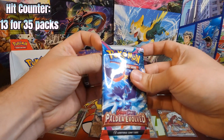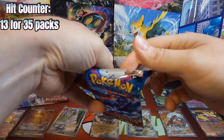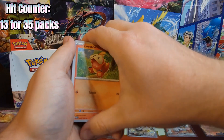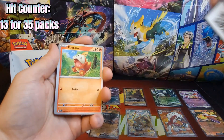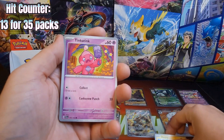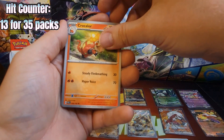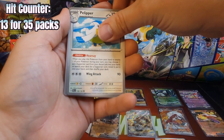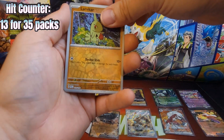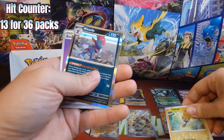We are down to the last pack. I'll slow roll through this one — I won't do the four to the front, I'll just go straight through it and see what we get at the very end. Starting off with Fuecoco, Quaxly, Tinkatink, Shroodle, Drakloak, Pelipper, Legends. Reverse is a Larvitar, behind it is a Tadbulb, and we're ending off with a Weavile Holo.